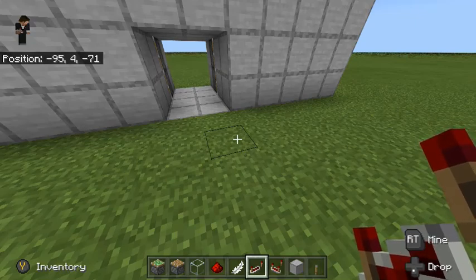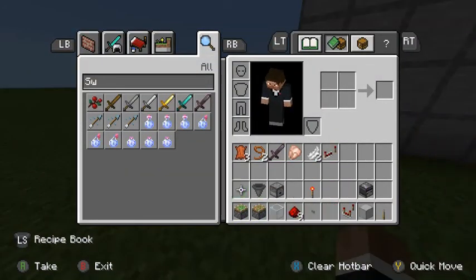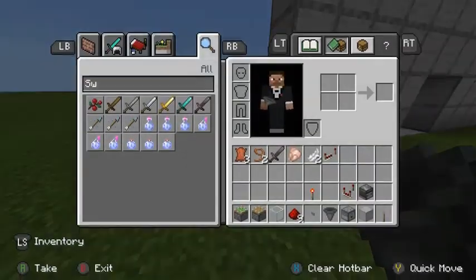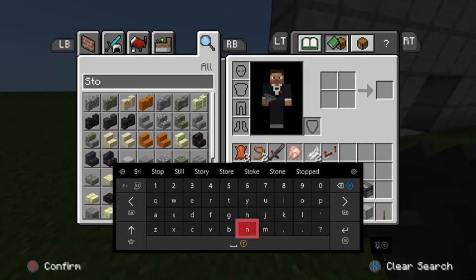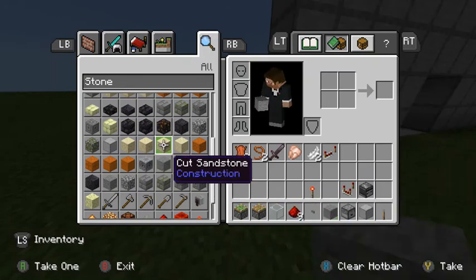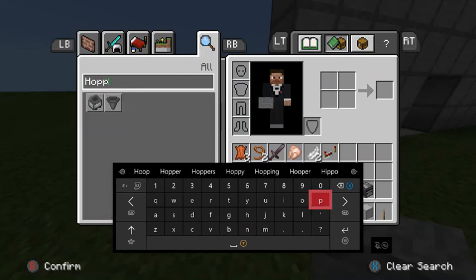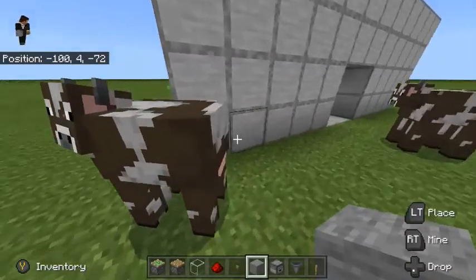So there you go, now your piston door is done. But if you want to use a T flip-flop, which I would definitely advise if you're going for a hidden cave base — because you can use a stone button on a stone surface and your button will be practically invisible. For the T flip-flop you're just going to need some droppers, hoppers, a bit of redstone, and a button, so it's not really that complicated.